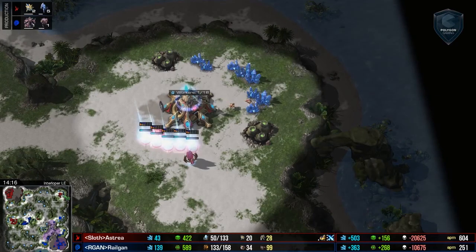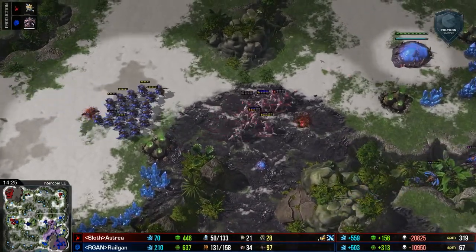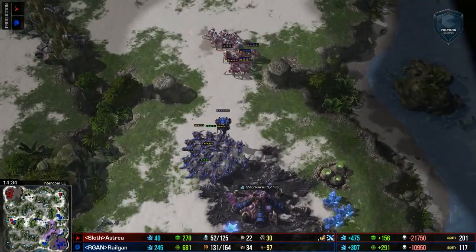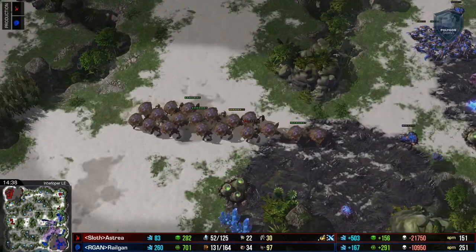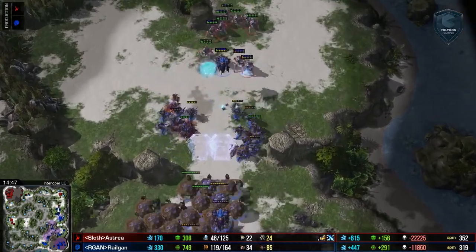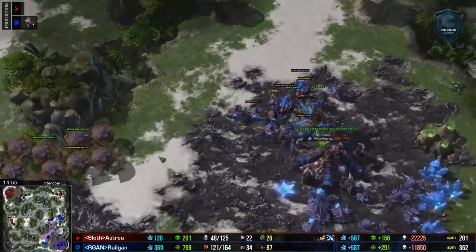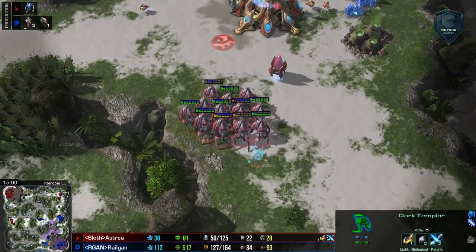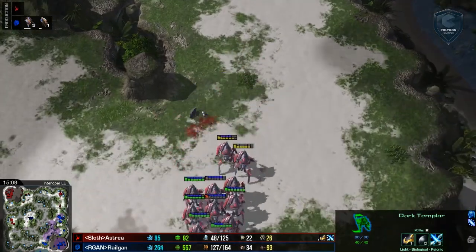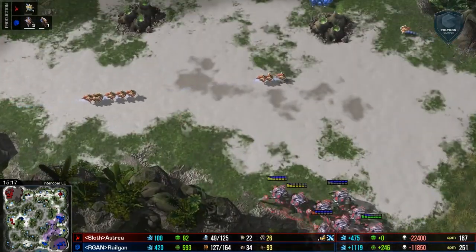Does Astraea still have a chance at all? There are minerals, but this Zerg army is three times larger — no upgrades on Astraea's side, three times larger, and free units. Those free units really count a lot. Railgan is definitely teaching us all quite a bit in this game. Astraea played impeccably — I don't think this is over. These are some sick force fields. Looks like the Protoss army chose not to engage — it was a false alarm, definitely the Fabian tactics. This Dark Templar is leading the pack, basically wanting to hold that base. But Zerg is a little more mobile, and how is he going to manage to defend everything? Long distance mining. One Swarm Host — that's going to be the end of this base. Done.